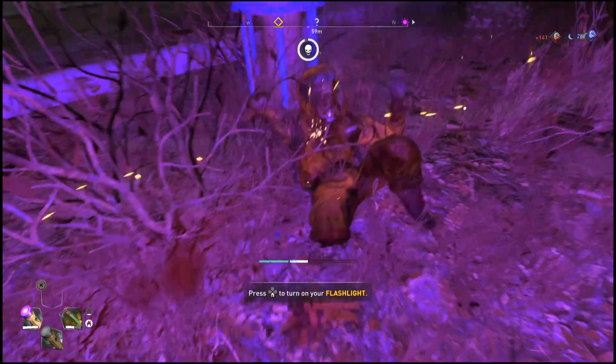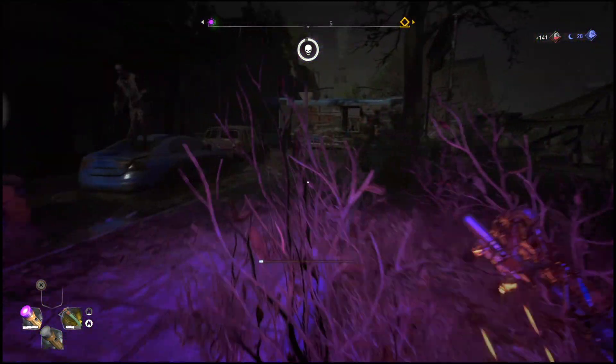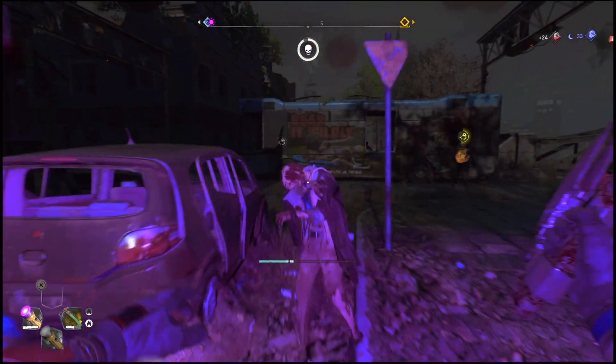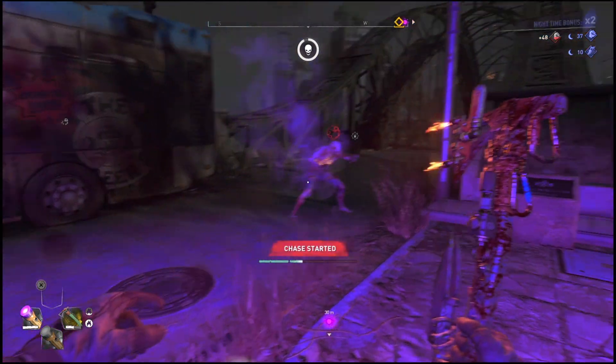At this point you will be fully invincible and in god mode. You guys can just drop down from where I showed you on the map — there will be a Howler there, so you can just activate it and start a chase.